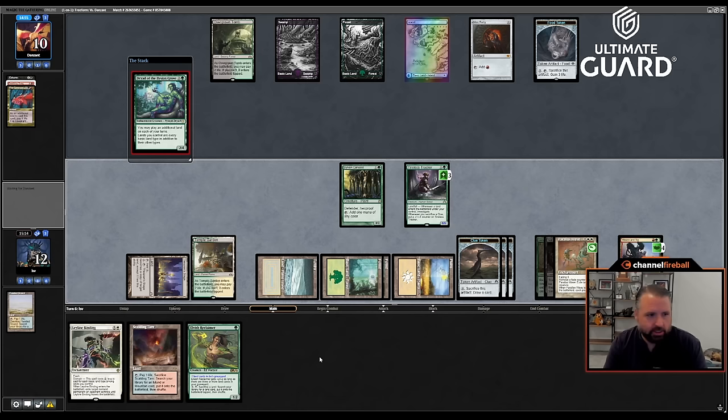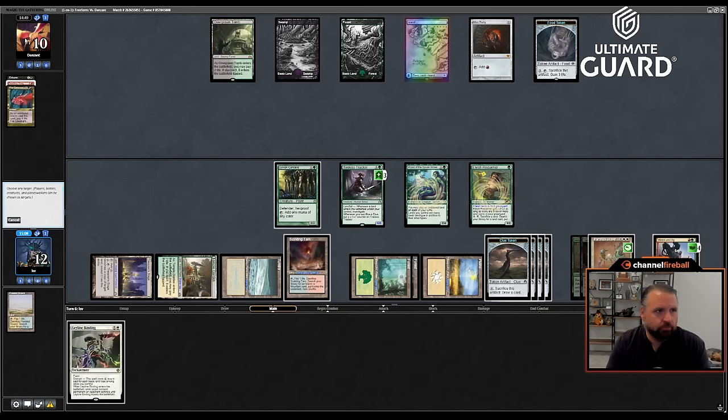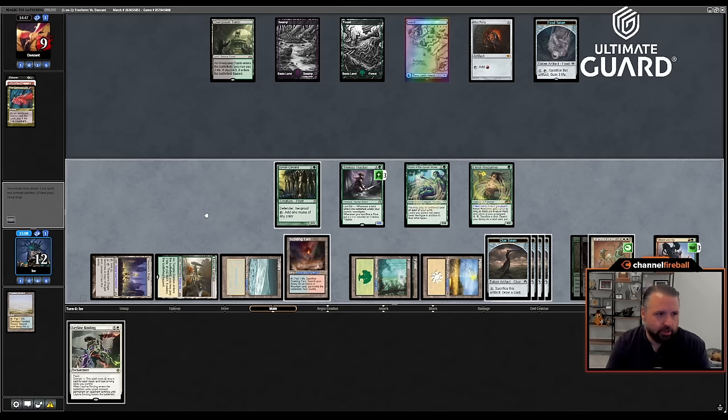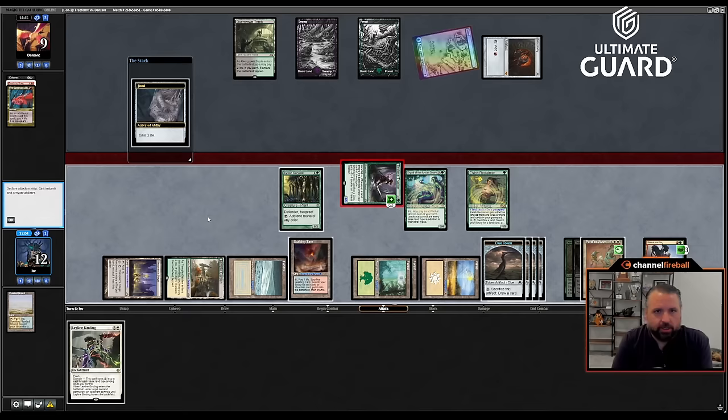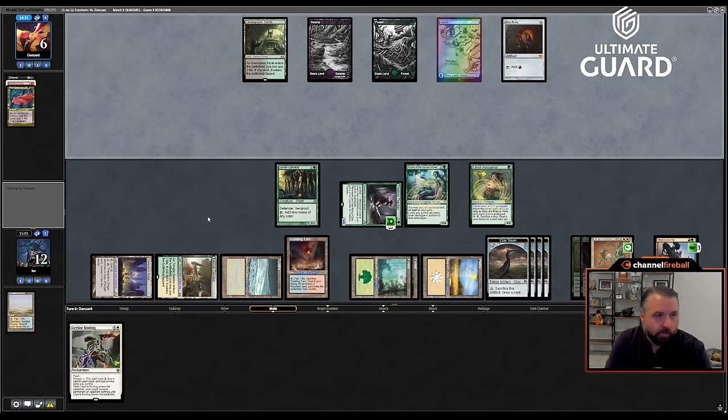Let's still crack some clues here. Leyline Binding is now one mana because of the Dryad, which is nice. I think I just play Reclaimer. Ren & Six will just ping here and then attack — might as well make it so mana isn't wasted. Oh, he had the food anyway so I wasn't winning this turn regardless. Pass with Leyline Binding up, Parallax Wave still good for another turn, and I've got lethal Tireless Tracker plus Dryad plus Elvish Reclaimer to get the other half of the Depths combo. Parallax Wave remains undefeated!